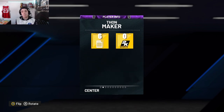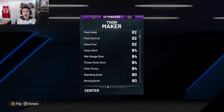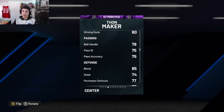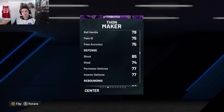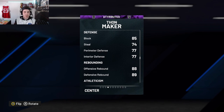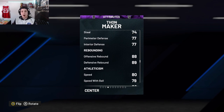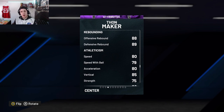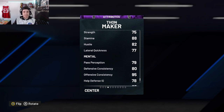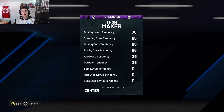Thaw Maker is seven feet tall, 221 pounds. They usually give him some sort of ball handle, probably because he's extremely skinny. He has an 84 shot three, 84 mid-range, 80 driving dunk, 79 ball handle — which is kind of insane for being seven foot tall — an 85 block, which is probably gonna feel even higher just because he's seven foot and he's going to be shot-blocking everybody. He has a 77 perimeter defense, 77 interior defense, 89 defensive rebound, 88 offensive rebound, 80 speed, 79 speed with ball, 80 acceleration, 85 vert, and 88 stamina.